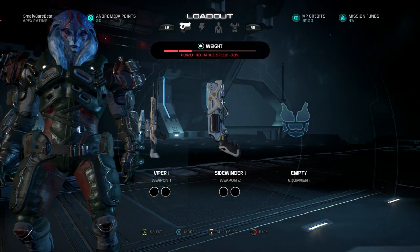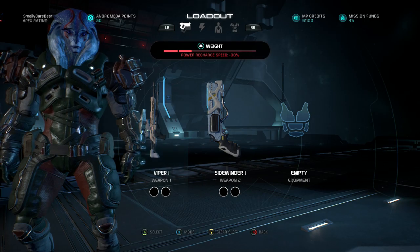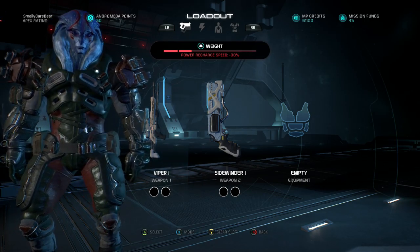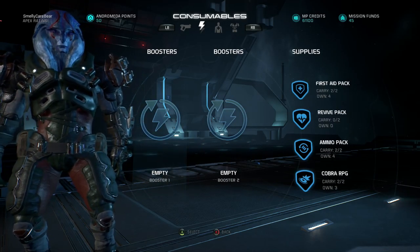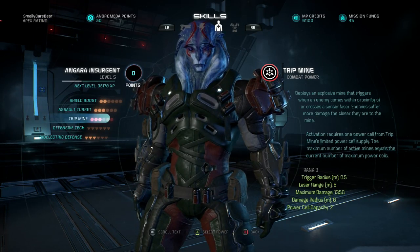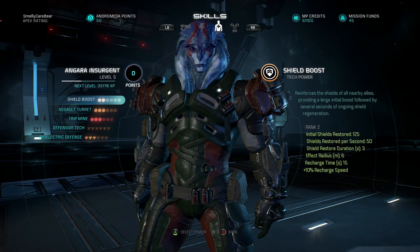Hey guys, welcome to another Anon Grimlin video. Today we are looking at the Angara Insurgent class on Mass Effect Andromeda Multiplayer. I ran here with a Viper 1 sniper rifle and a sidewinder pistol. I might do a review for the sidewinder because I really did enjoy playing with it. But let's get into the Angara's abilities.